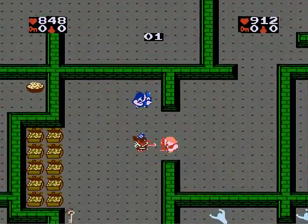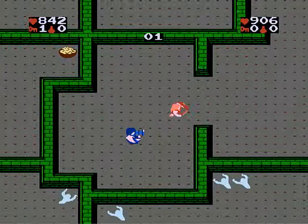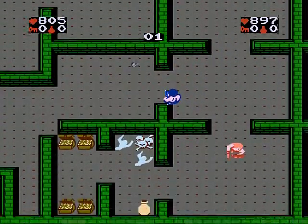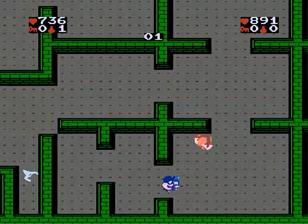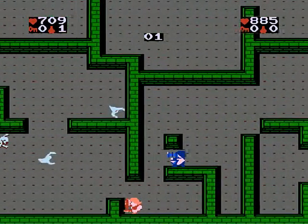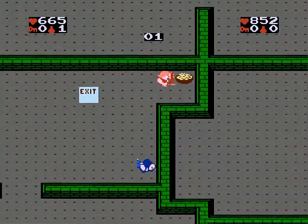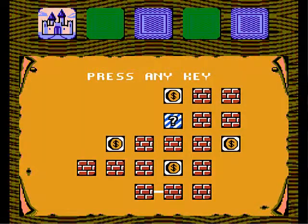Yeah, there you go. Now we want to collect the treasure — you grab most of it. Then we got to go this way and come down here. Grab that treasure. It's just kind of like points, and eventually we do get more health. I grab this — this here is food. You see how we have these numbers over here? We're slowly losing health, so you have to get it back.